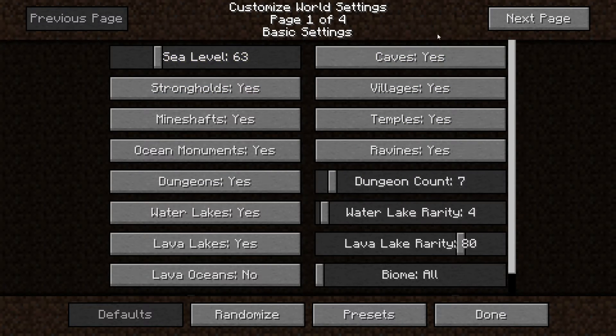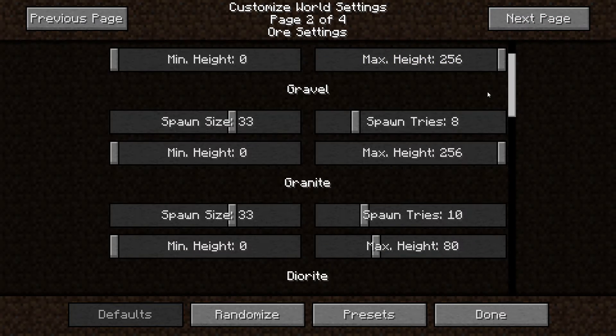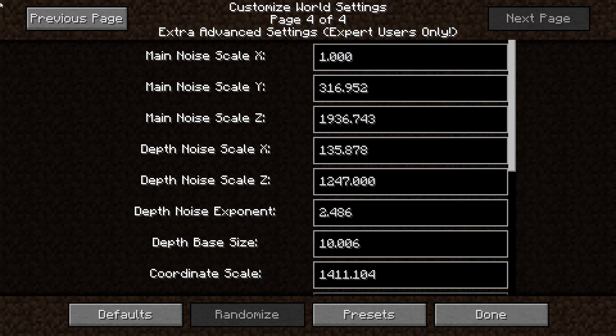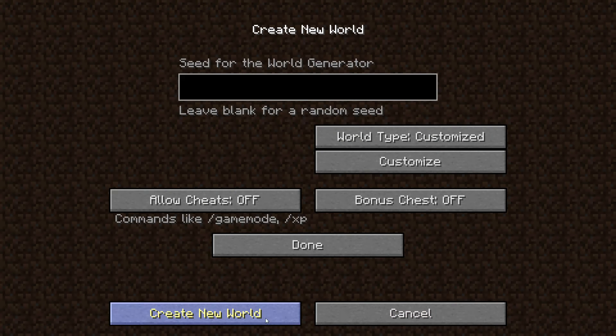Today, Minecraft has a built-in world customizer where you can change the values of many variables in the terrain generator. You can stretch the mountains, increase the diamond count, or even create an ocean world. It's really insane what you can do — the possibilities are limitless.